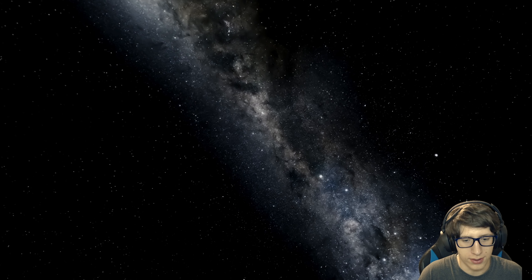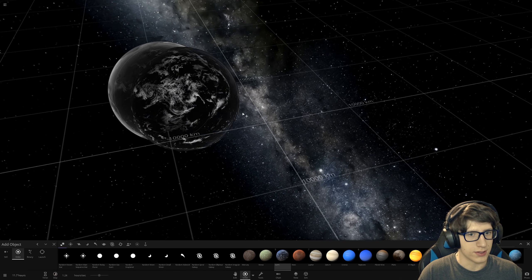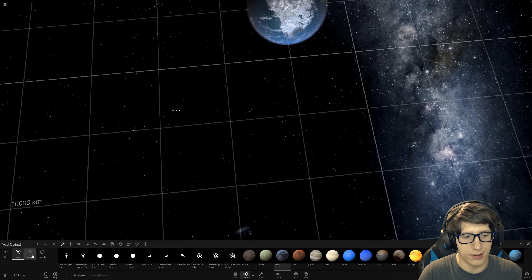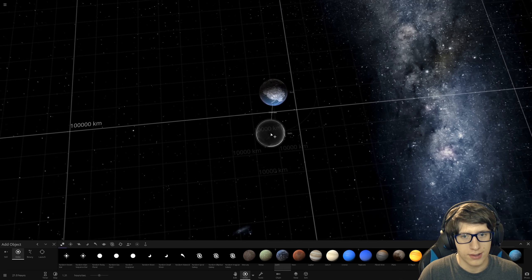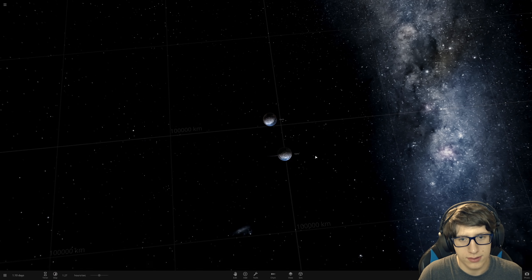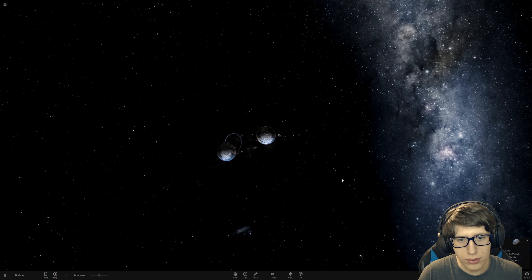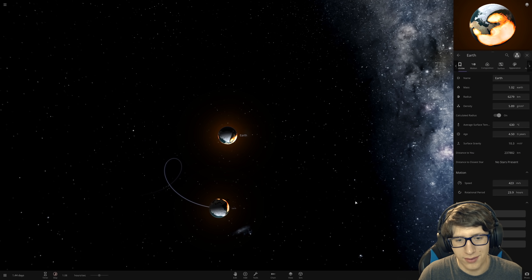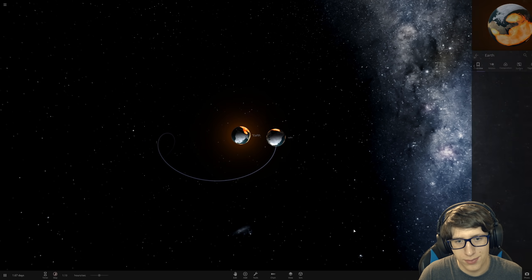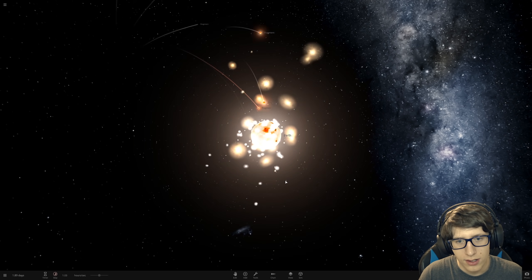Let's do two Earths. So if we have one Earth, and then we have another Earth, and we get them really damn close... Oh, here we go! Oh, that was — I mean, the Roche limit really ripped it apart there, but that was actually pretty damn close to what we want. Did it happen? Are they orbiting? No, they aren't.